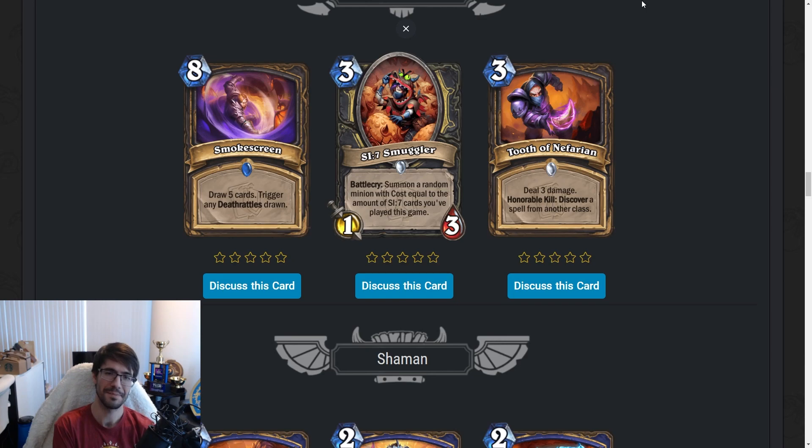Si7 Smuggler — three mana 1/3. Battlecry: summon a random minion with cost equal to the number of Si7 cards you've played this game. This is just a good card. The Si7 cards mostly synergize with each other, and this is an extra one, making the rest of the Si7 cards better. Early on it just progresses quests and gets you the gadgets. Late game it becomes really good — let's say you've played six or seven cards already, this summons chunky high-cost minions, which is great refill. Before, if your board got removed, your refill was the Si7 four-mana 3/3 that grows. The threat density was low if your board got cleared a couple times. This solves that. Great card.